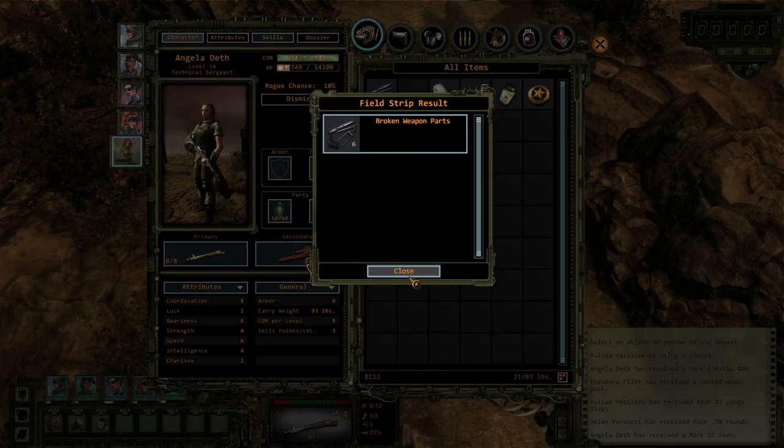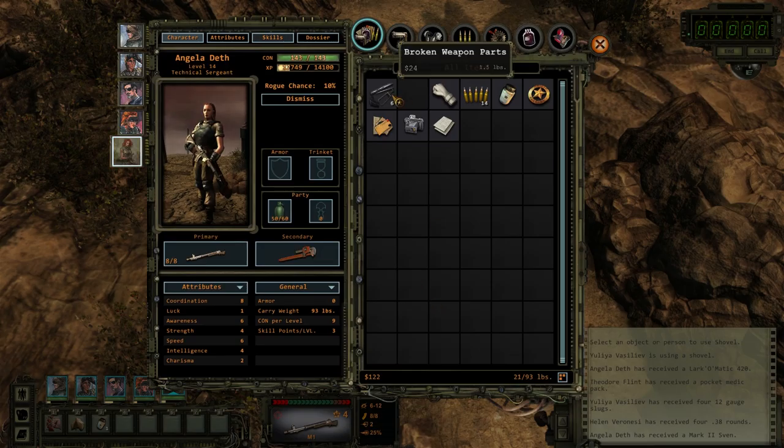Broken weapon parts. Let's see how much they're worth: 24. So it looks like if it turns into broken parts, it's worth half of what it was originally worth.